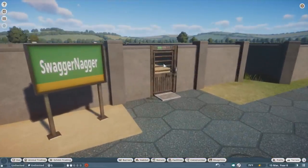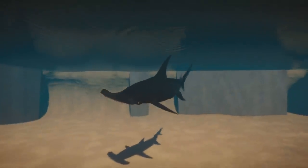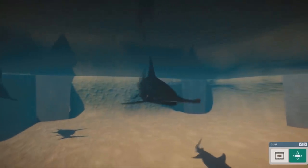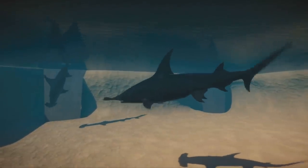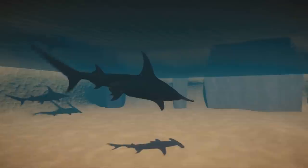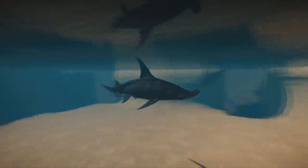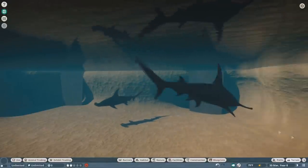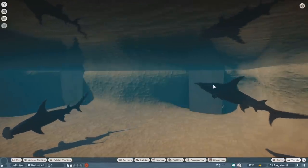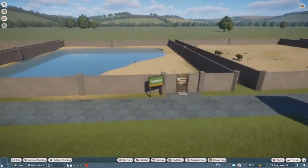Next we have the bigger ones — Swagger Nagger made the great hammerhead shark, following up from last time's sand tiger shark. The hammerhead is a very popular shark species. They admitted they grabbed the model from Sketchfab but ported it over really well. The caiman rig is insanely difficult to work with, so whenever I see a shark or fish mod I'm really impressed. This one looks awesome — the icons look great, the Zoopedia looks really cool. Can't wait to see more from them.